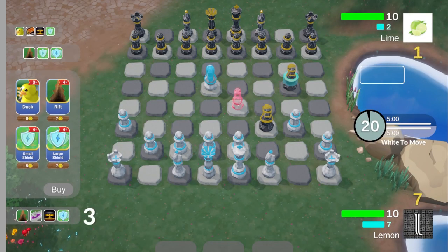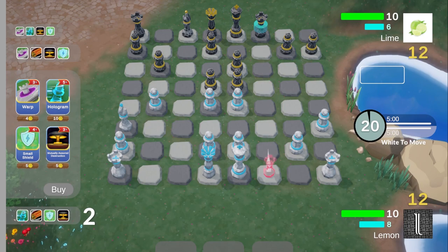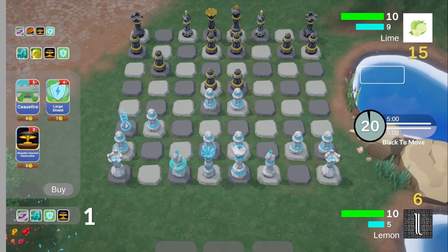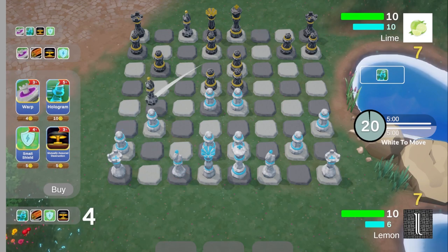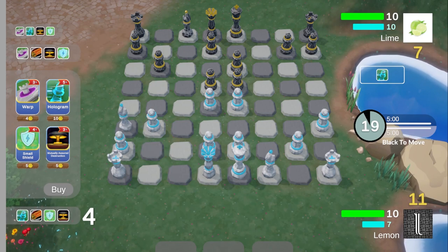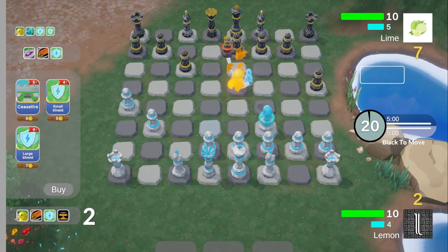The first is the Hologram. The Hologram creates a clone of any piece, excluding the king and queen. For the next 3 moves, your original piece is locked in place, and you'll be able to control a clone of it instead. After the clone expires or gets captured, the original piece will be able to move again. This card is great for poking holes in your opponent's position and for burning through their other cards.